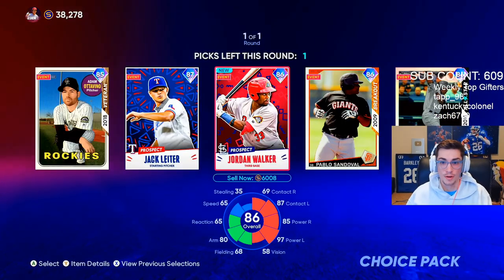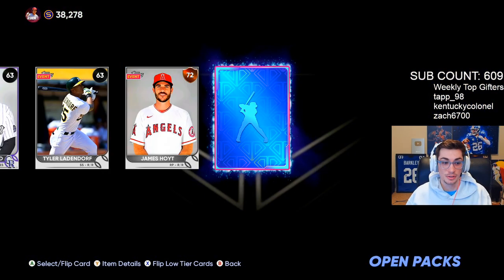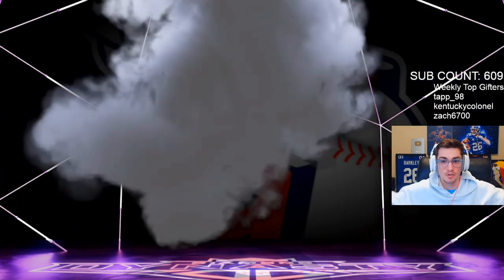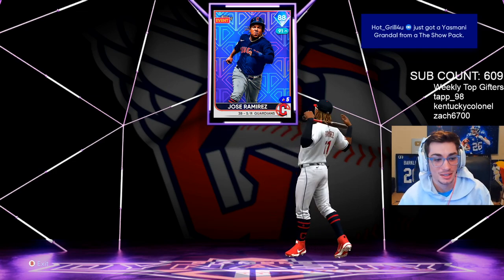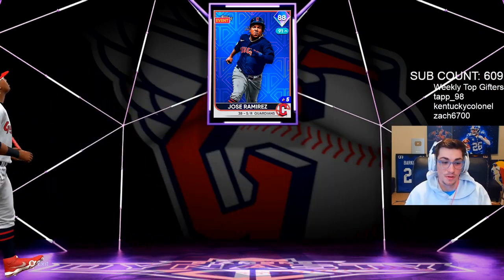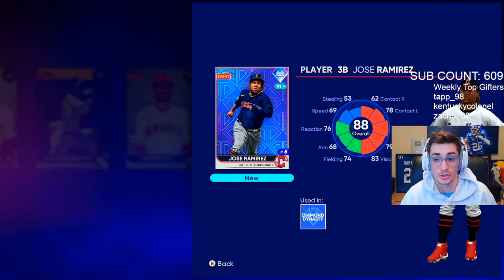Someone in chat just pulled a 86 Jordan Walker. When you auto flip it doesn't flip the diamond — I just got a diamond, let's see who it is. Guardians... Jose Ramirez, JRam, or don't be Bieber... it's JRam! Let's go baby, Jose Ramirez! JRam is always one of my favorite cards. If you guys watched my videos last year, Jose Ramirez and Ronald Acuna were absolutely unbelievable. He looks pretty good this year too — some big pop against righties, pretty well rounded. Nice card.